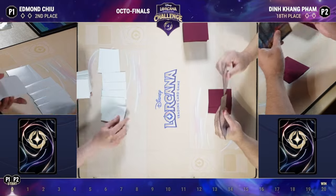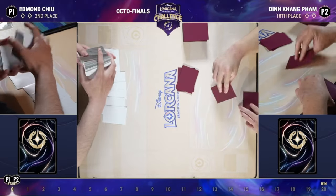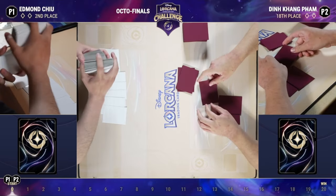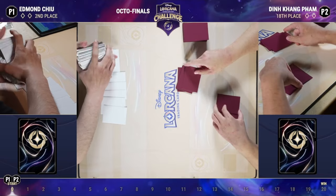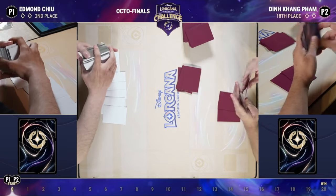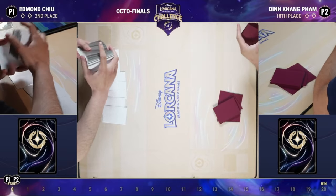The one-drop into two-drop Flint into three-drop Sisu is one of the best early game curves Ruby/Amethyst can have, especially against Ruby/Sapphire. In the previous metagame, Ruby/Sapphire was actually very favored against Ruby/Amethyst, but with the new Flint Rider and Sisu additions, Ruby/Amethyst is now extremely favored.